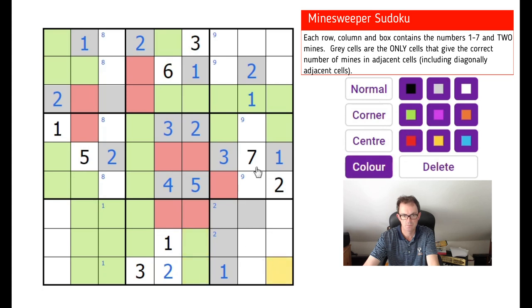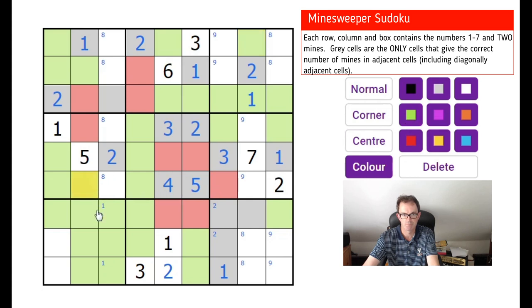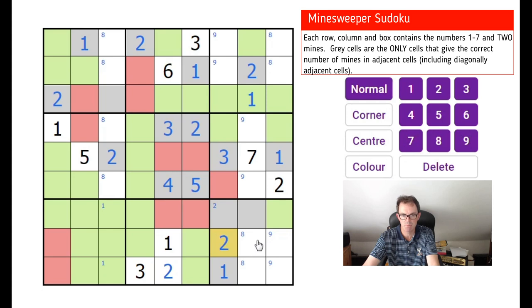These two squares are green. This is green, this is green. Looking at the row, exactly one of these squares must be a mine. One of these two squares must be a mine as well, which means there's exactly one mine in these two squares — which means this is not a mine. These two squares now must both be mines. This square can see a maximum of this mine and one of these two mines — it can't be a one — so it must be a two.